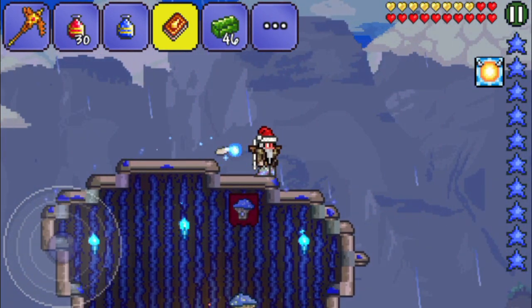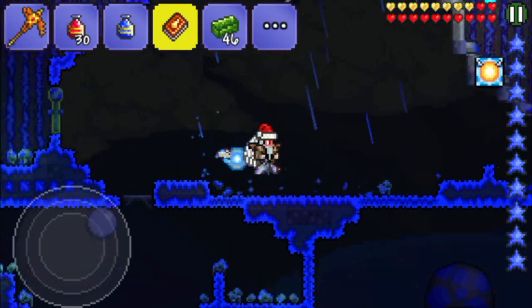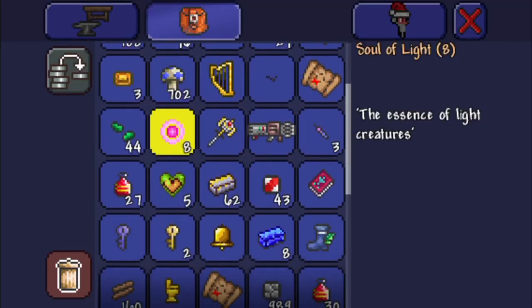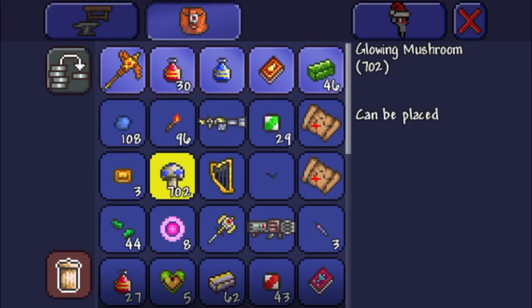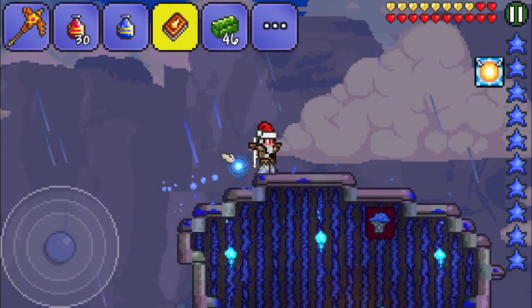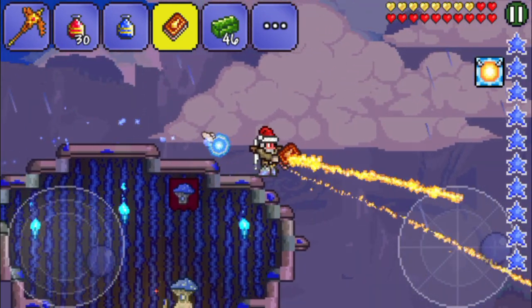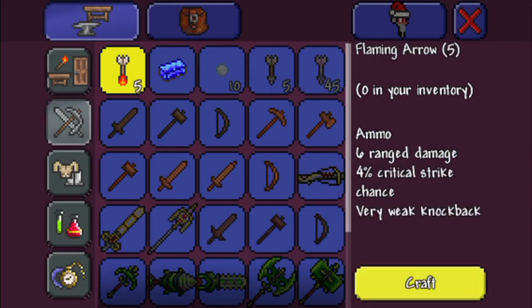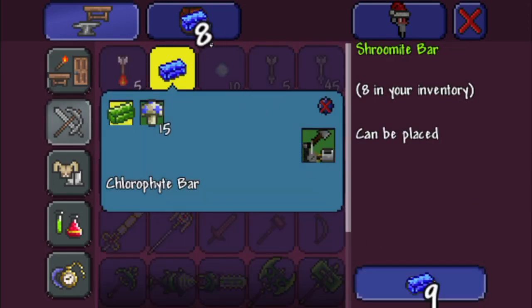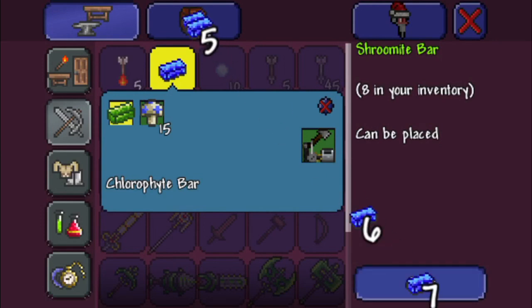I was doing this for six nights and days in-game. Guess how many we got — mind blow: we've got 702! I calculated everything — how many of those we needed — and that is 702, no joking. That's just the thing: we need so many of those, but finally we are ready to make all the Shroomite bars. This is totally worth it, so let's finally do this.